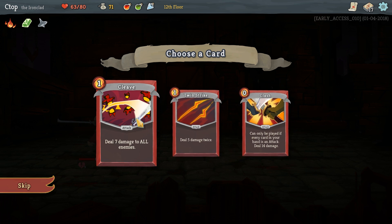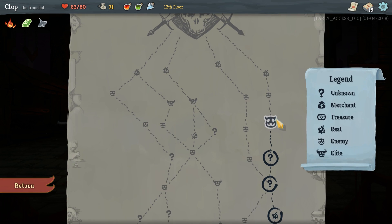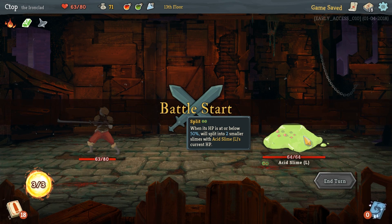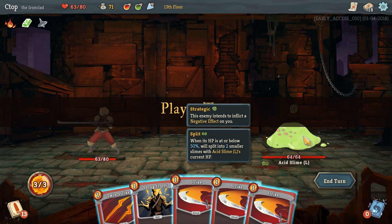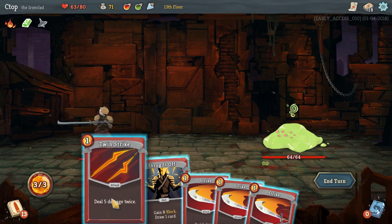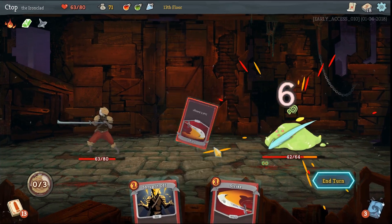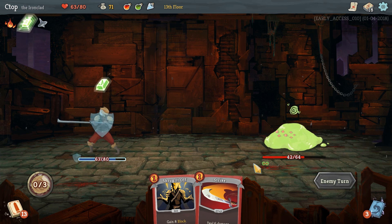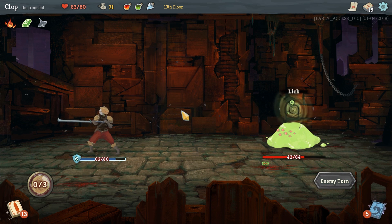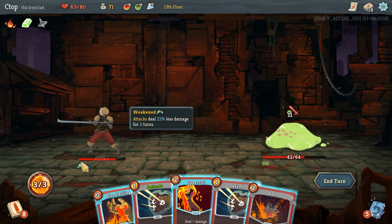We got gold and chose Cleave from the card rewards — deals seven damage to all enemies. That'll be nice because sometimes we fight multiple enemies at once. We're getting pretty close to the boss. Up next is a big acid slime — when its HP is at or below 50% it splits into two smaller slimes. He's gonna use a negative effect, so let's do ten damage plus six plus six — 22 total damage, and he will split. Then he licks me — weakened for two turns, that stinks.